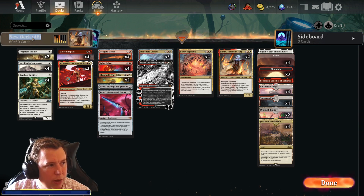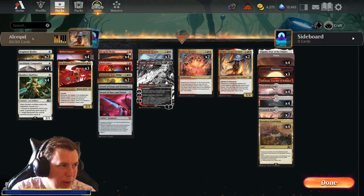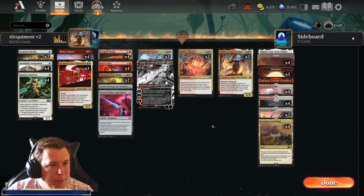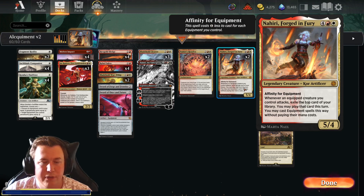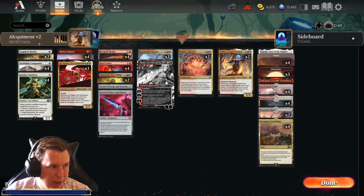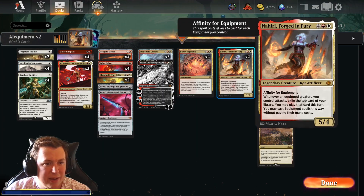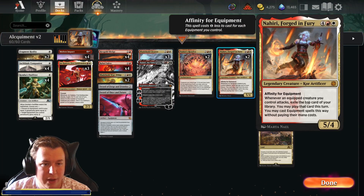We're back in Alchemy with an equipment deck — Alquipment E2. We did have one before. We're featuring a couple of the new-ish cards. We've got Nahiri, Forge and Fury. This is a 6-cost Legendary Creature Artificer, 5/4. Affinity for equipment, so it can be as cheap as a red and a white. It has: whenever an equipped creature you control attacks, exile the top card of your library — you may play that card this turn, and you may play equipment spells this way without paying their mana costs. Given that we have 15 artifacts, of which 15 are equipments in the deck, there's a good chance of hitting equipment.